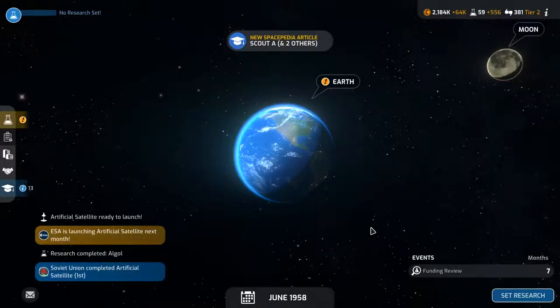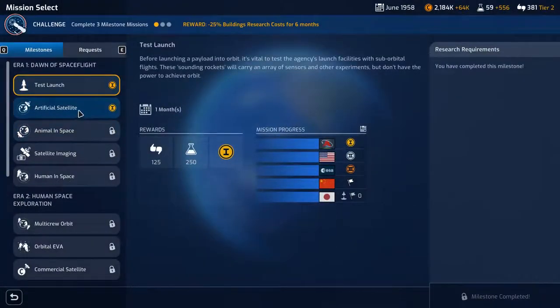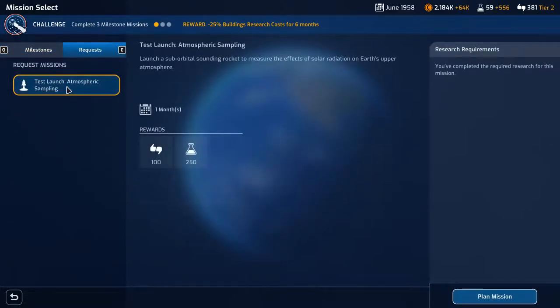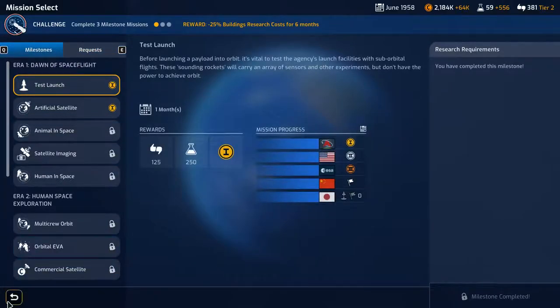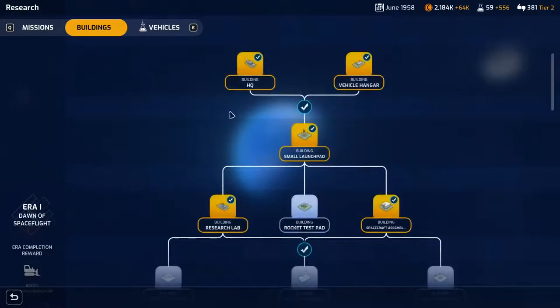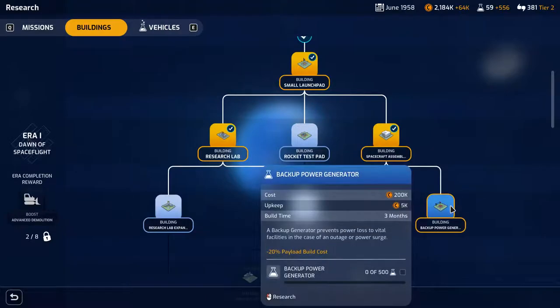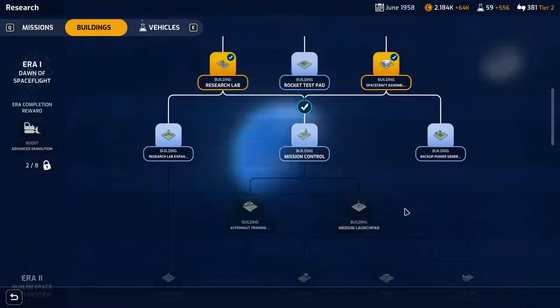Everyone is super delighted — I'm super delighted too. They are still launching satellites. We've got requests now: atmospheric sampling. We'll get one of those up shortly. I want to do the Scout research next, and then mission control so we can do two missions at a time. A backup generator prevents power loss — also minus 20% payload build cost. Research lab expansion would be nice too.